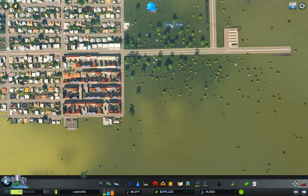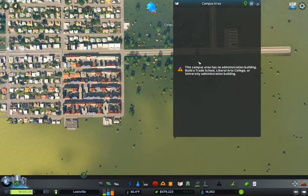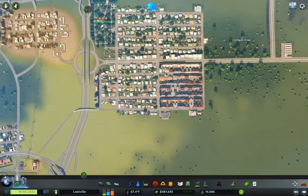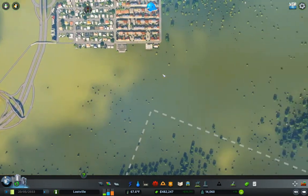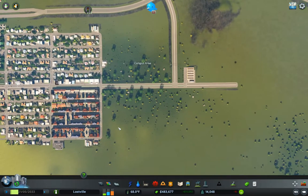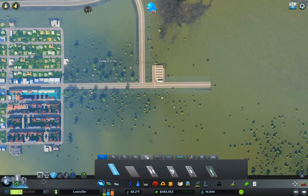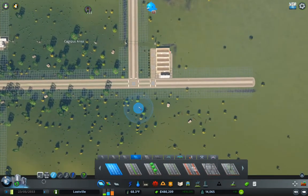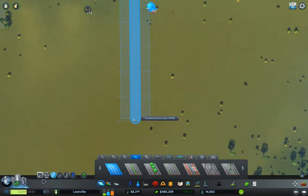The question is campus areas — I need a much bigger population, so I'll leave that alone for now. What we need is industry, offices, commercial, and some residential. Since this is going to be a campus area, I'm thinking I'm going to put some higher density stuff over here. To start off that process, I'm going to take the four-lane road and extend it up to about there.